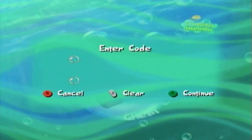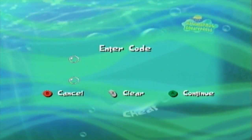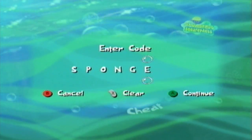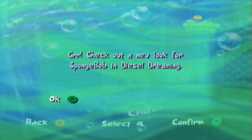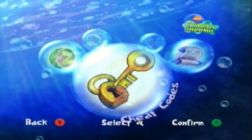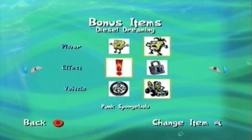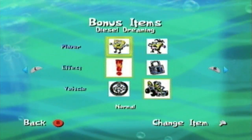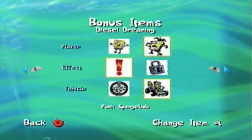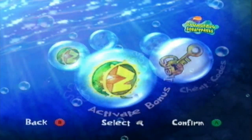Starting off with the Diesel Dreaming cheat codes. First of all, if you type in 'sponge,' you will get - 'Check out a new look for SpongeBob in Diesel Dreaming.' This will give SpongeBob sort of a punk look in Diesel Dreaming when you activate it. That's basically what happens if you type in 'sponge' - you can activate this punk SpongeBob effect, which is basically a costume for him.